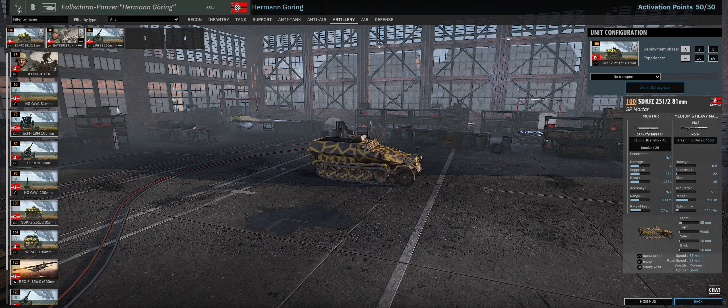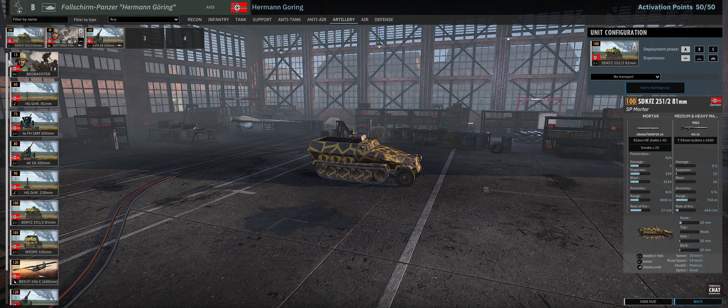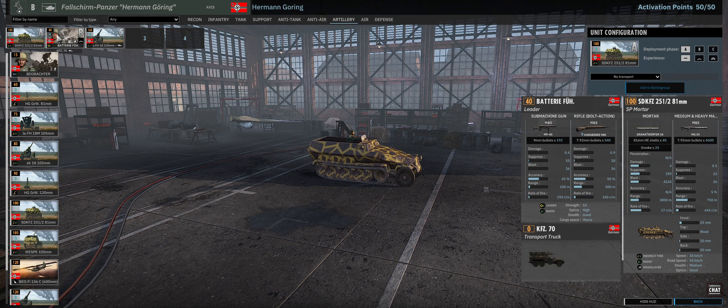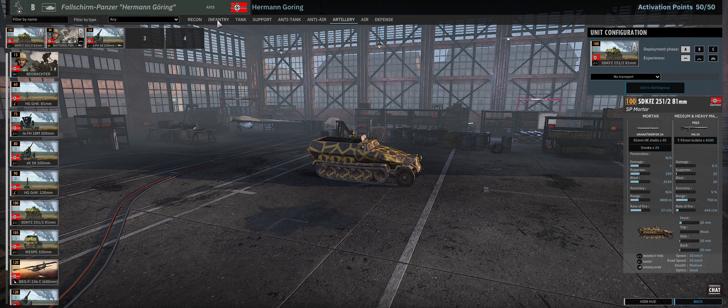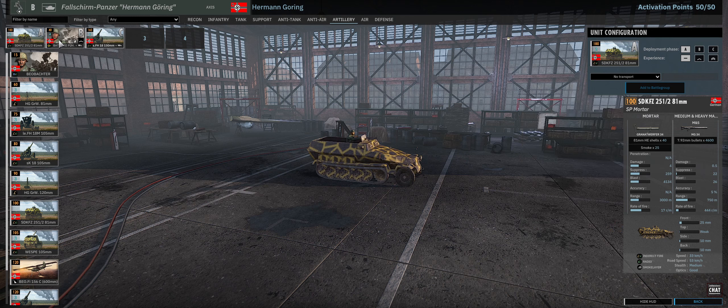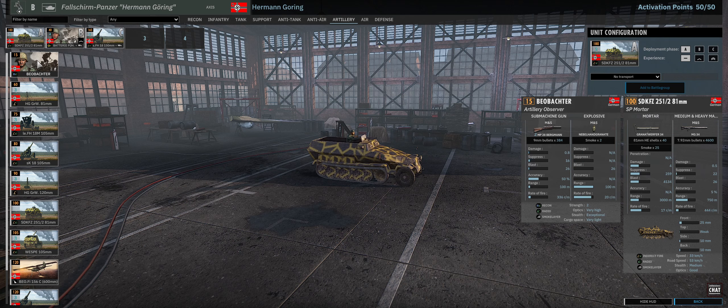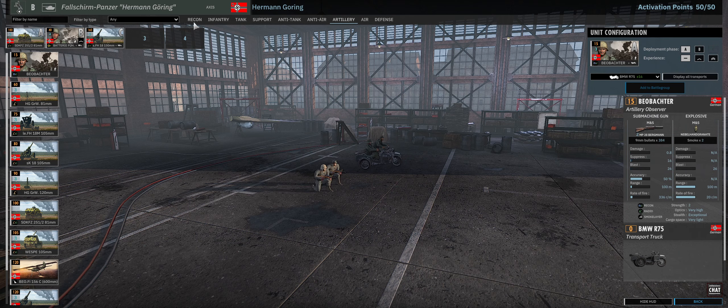Also in the artillery tab, you'll find two infantry units in basically every division. You have the Beobachter for the Germans, and the Battery Führer — basically a two-man recon squad and a leader unit that is just a couple of rifles. I always take the rifle leader here because it keeps my infantry tab open for actual fighting infantry. It's basically four very easy leaders to have, and usually they're cheap. I like to take them in B so you get four — a very good use. They're actually better than the two-man recon squad in the recon tab, but it really comes down to your point usage.